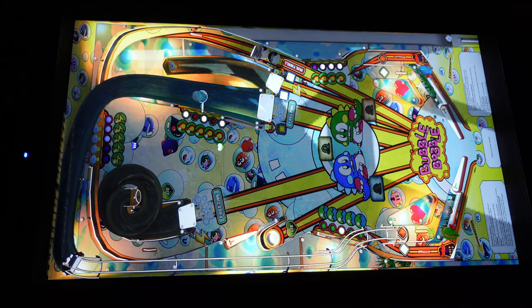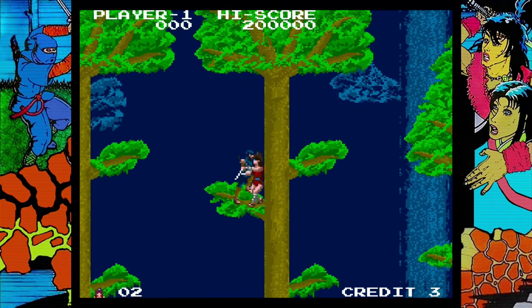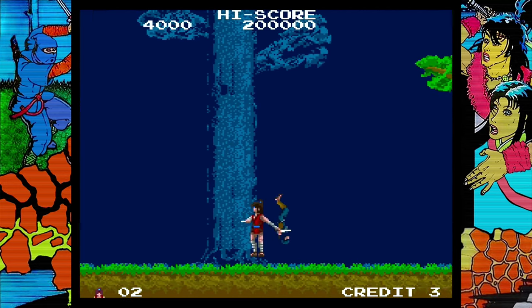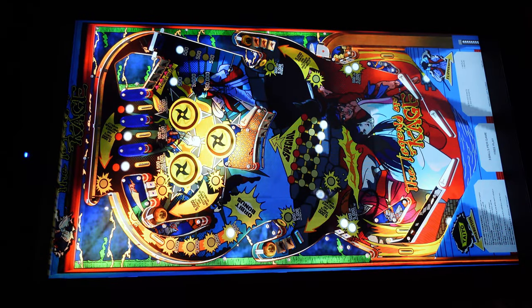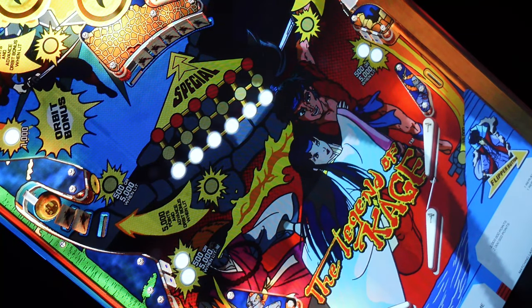The next one is The Legend of Kage — another arcade game from the mid-80s, 1985, where you played as a ninja named Kage and you're out to save a princess. Standard fare — always saving these princesses. The pinball game is okay, fairly basic, but it does a decent job of conveying that this is The Legend of Kage. I do kind of wish some of these tables were a little more complicated. The Legend of Kage was okay — not my most favorite, but not my least favorite either.